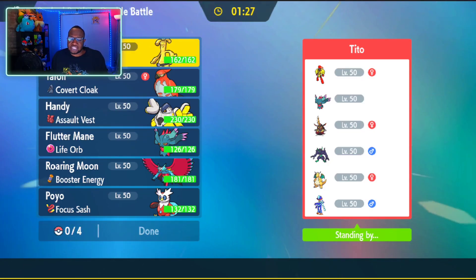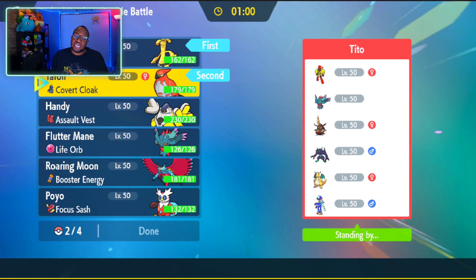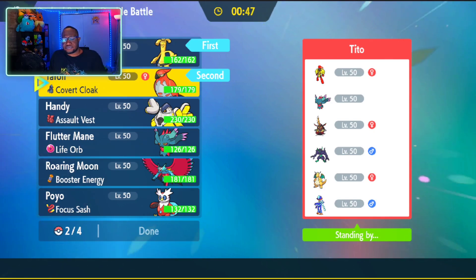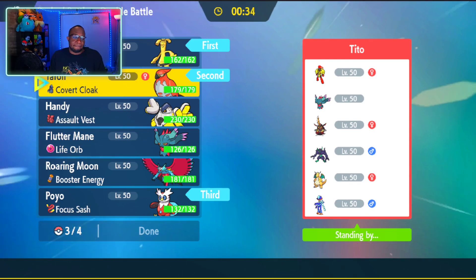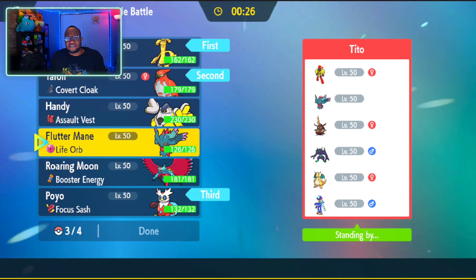Alright, next opponent has a Quacoval. Huh, well then. And they also have King Gambit, Grimmsnarl, Fluttermane, Armarouge, and Dragapult. Against Grimmsnarl teams, I like to lead with Gordingo first because it really does put pressure on the Grimmsnarl, as well as Talonflame here. But since they have King Gambit, what I need to consider doing is Will-o-Wisp for King Gambit. But then King Gambit can have a Fire Tera type as well. You know what — I'll bring Iron Bundle in the back for Hydro Pump. Then in the back I'll have Fluttermane. Yes.